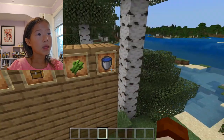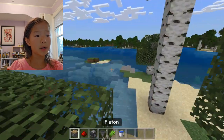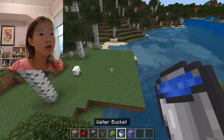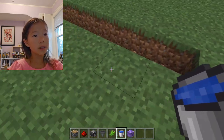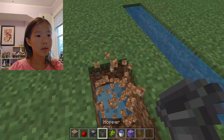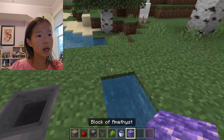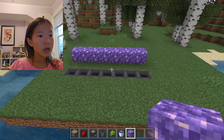First, you're going to want to dig out how you want it to be, so I'm just going to do this. Then you want to place the water so it should look like this. Then you should put amethyst like this.